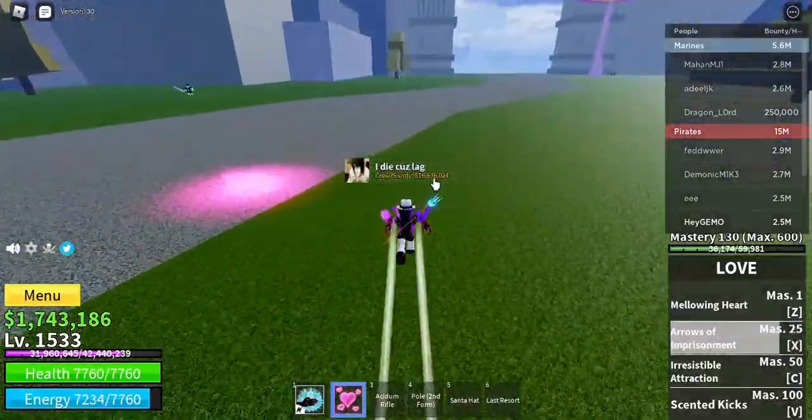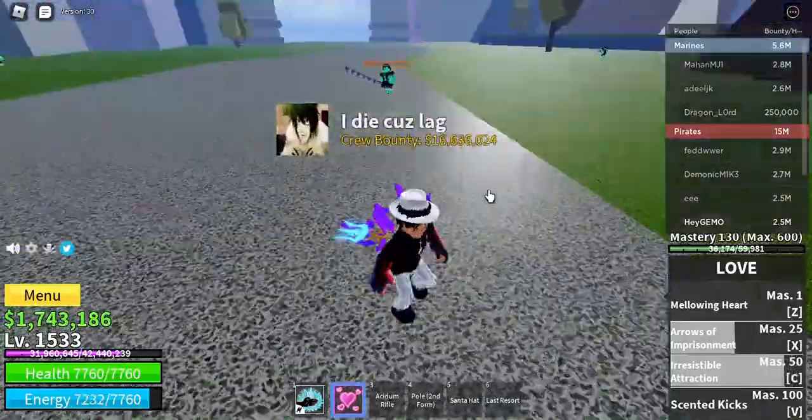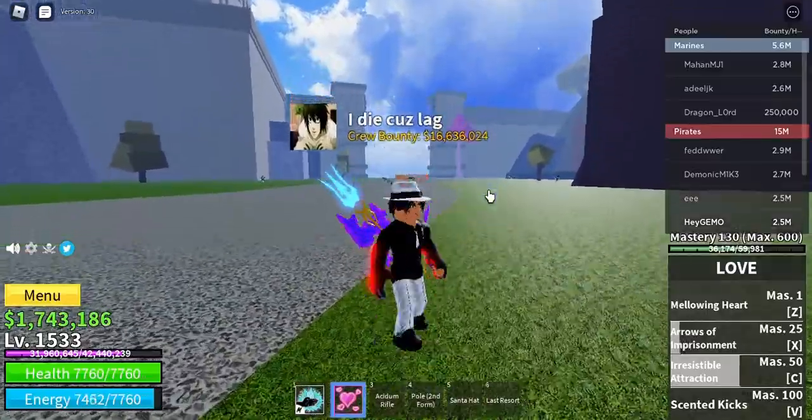The third move is Irresistible Attraction. The user spins and releases a pink scent that turns everyone in a small radius into stone for a short amount of time. Great for combos.